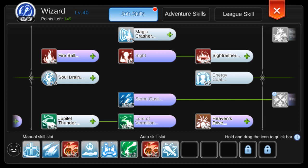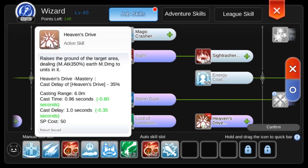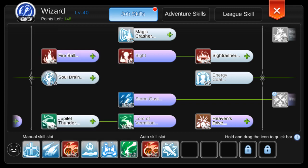It's good to have at least level 1 HD Earth Spell, then put the remaining skill points into Soul Drain at level 8.